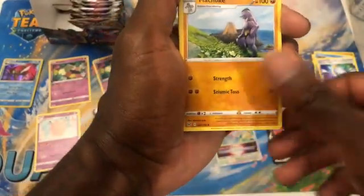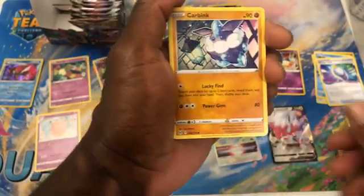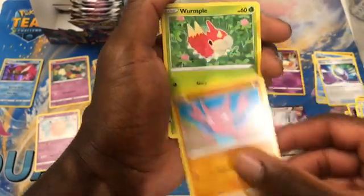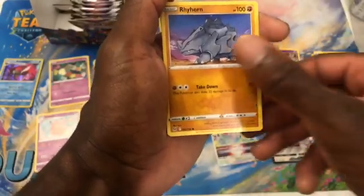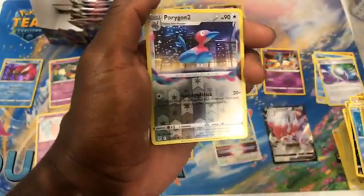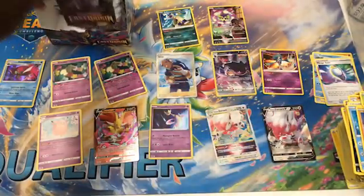Water Energy, Machoke, Regular Iscan, Carbink. Gligar, Rumpole, Rhyhorn, Murkrow, Porygon. Two Reverse in two — Dustox.